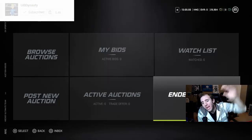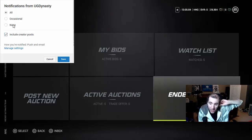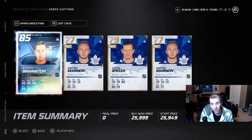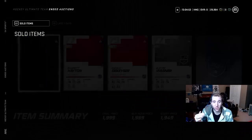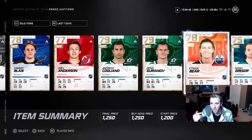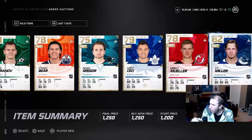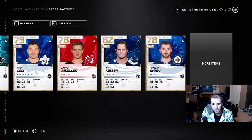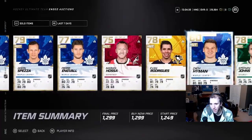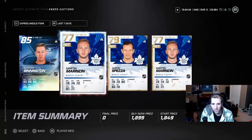Welcome back to the HUT Market Guide. Today we're going to talk about prime times and how I want to work the prime time market. We have 29k — we stole some cards, sold a lot of cards. I sold all these cards last episode; if you didn't see that, go check it out. These players all sold in the market.